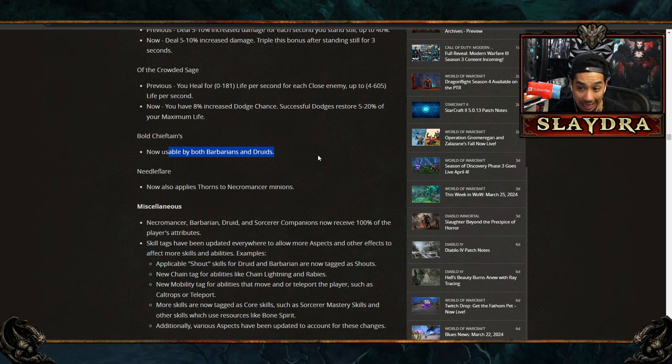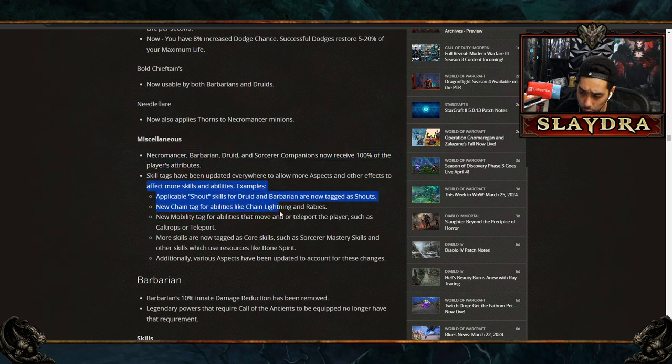Bull Chieftains can now be used by Barbarians and Druids. All minions — Necromancer, Barbarian, Druid, and Sword companions — now receive 100% of the player's attributes including crit chance and increased damage. Rogue got left out here. There are also new tag changes grouping Shout skills for Druid and Barb, and mobility skills are consolidated. Core skills and mastery skills are now grouped, which matters for things like Bone Spirit and Escu's Ferocity giving 100% crit chance on procs.